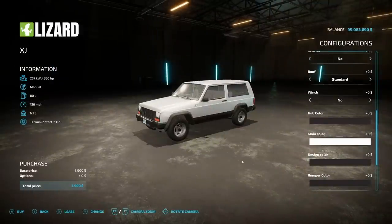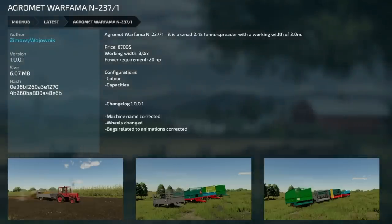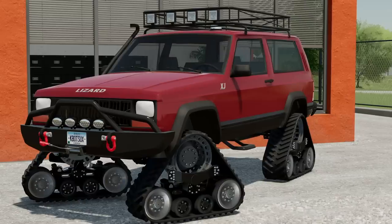The last mod is an update for PC and Mac players - the Aggregate War Farmer in 237-1, version 1.001. The machine name was corrected, wheels have been changed, and bugs related to animations have been corrected. That's it for today - hope you enjoyed the video. Drop a like, get subscribed if you're new, and join the fam. We also released Farm Sim news about the new John Deere compact tractor, so check that out if you haven't seen it. Hope you have an awesome day!